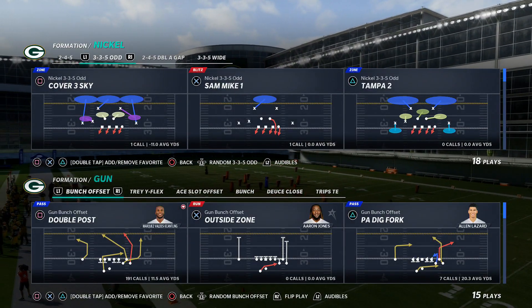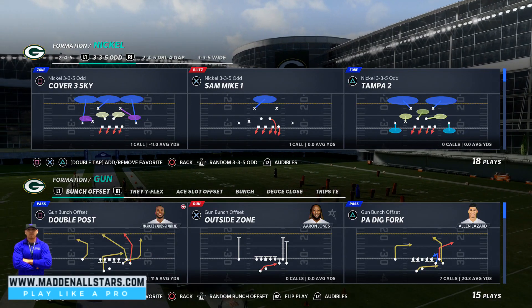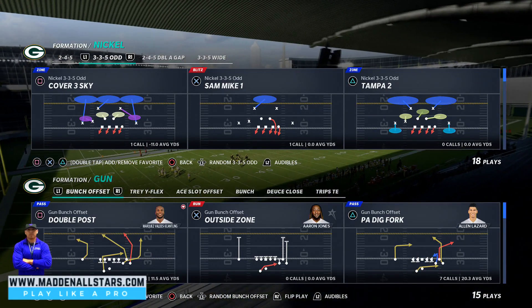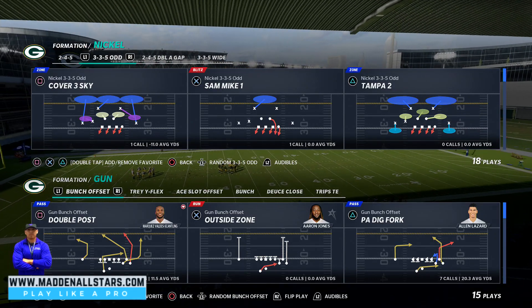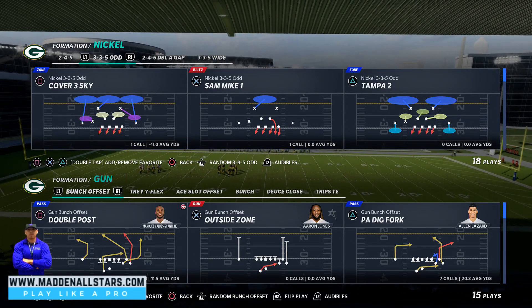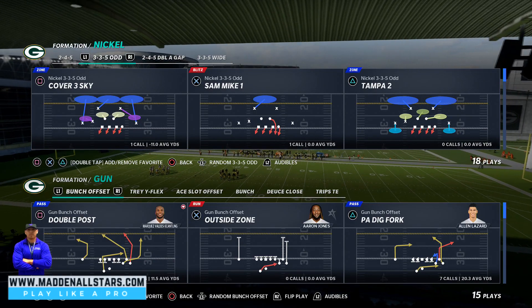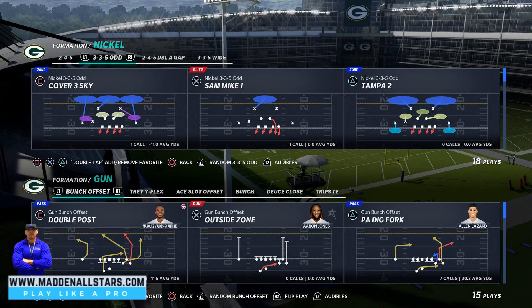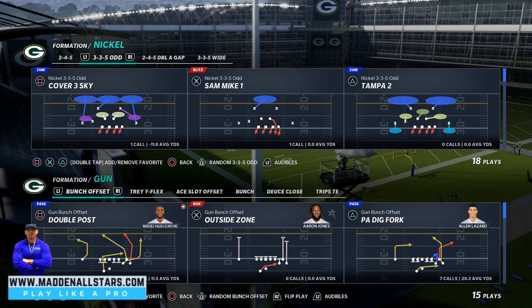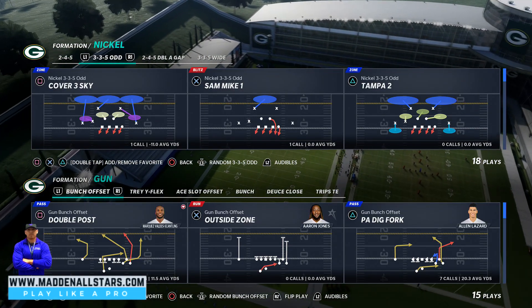We're back and today we're gonna bring you guys some defense for next-gen. This defense is gonna be the 335 odd — I think this defense is from the New York Giants playbook, but this is actually a custom playbook that I made because I'm trying out new blitzes. I bought an extra controller finally and I'm gonna teach you guys how to send blitzes with this.